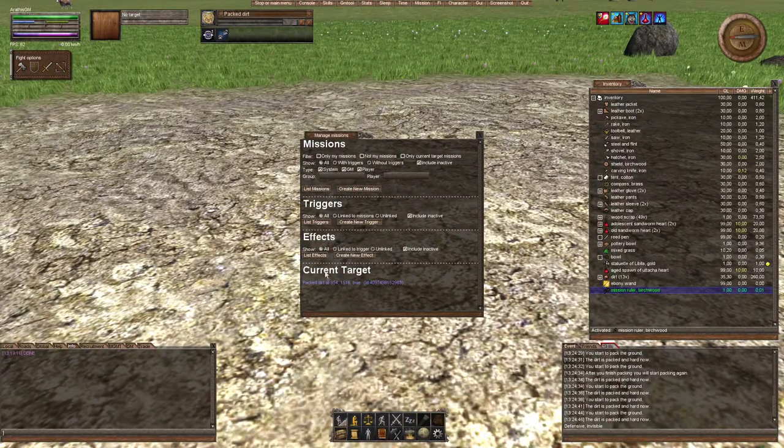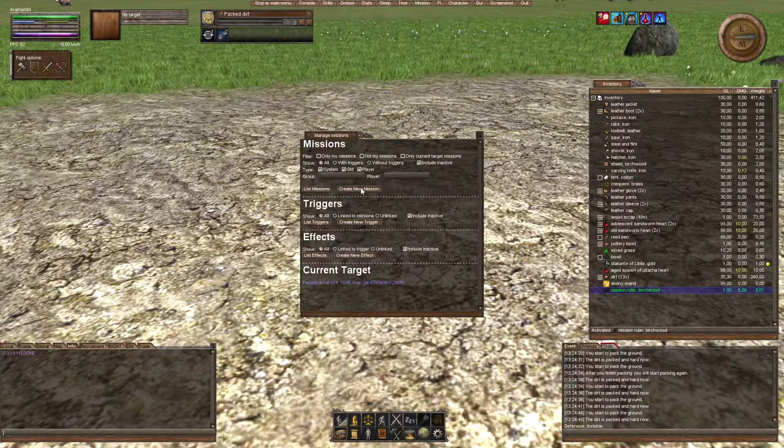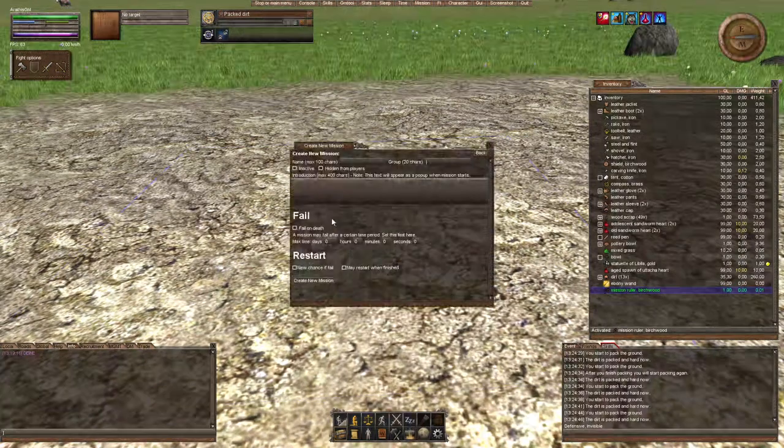You can start working from any direction you like, but I tend to follow a certain sequence. I'll always go into the mission list first and then go from there. So let's create a new mission. If you want, you can peek at existing missions — depending on how many missions are on your server you will see a list, but you can kind of ignore those.